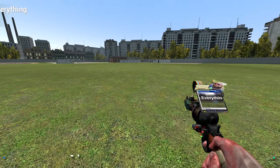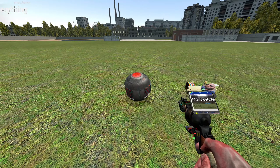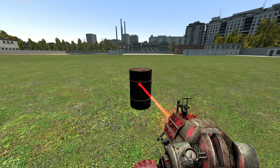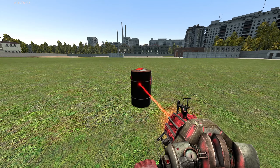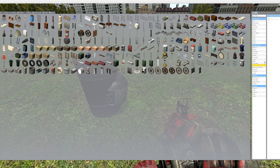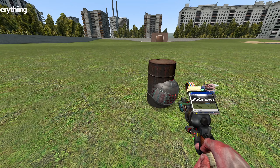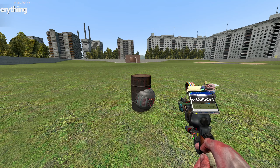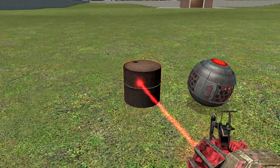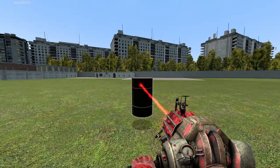First things first, we have the No Collide Everything tool. This is going to add a new tool into the settings. Pressing left click will turn off collisions on everything but the world, which means that if you were to have a prop here, it now has No Collide. But where this gets interesting is that you press right click — now this thing won't even collide with the map anymore, and that is pretty damn cool.